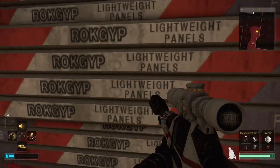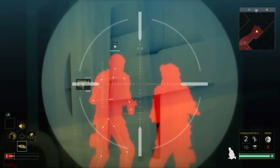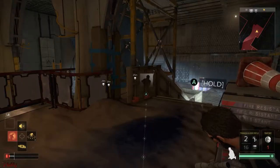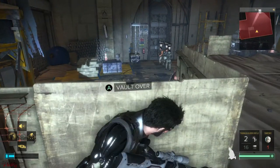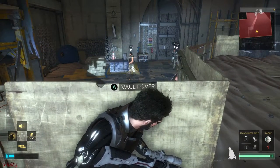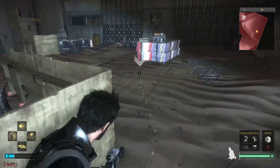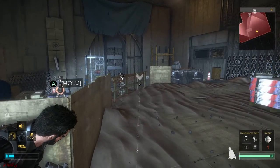Take cover right here. We're gonna use smart vision to mark the enemies in this area. Now we're gonna follow him down the stairs, taking cover in here, and we're gonna stop right here. The enemy that came from up here is gonna sit in there and stay with a clear line of sight into this area, since there's no actual cover in here.